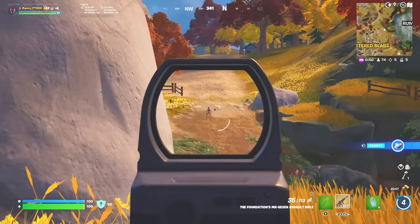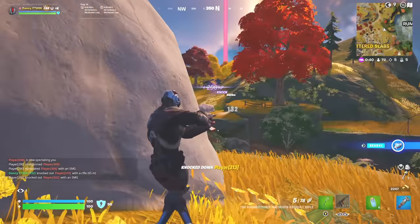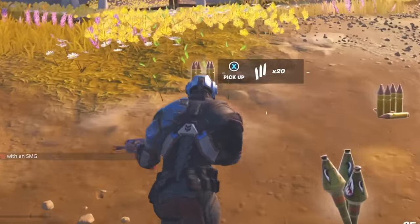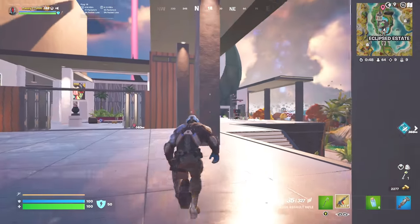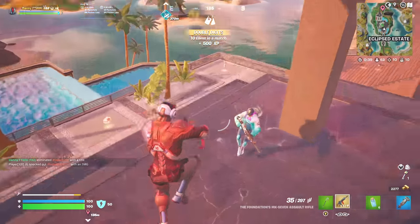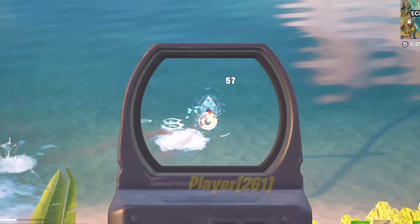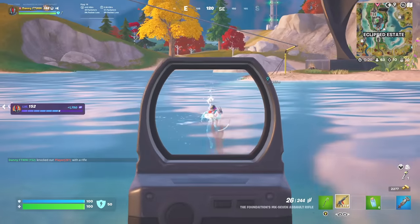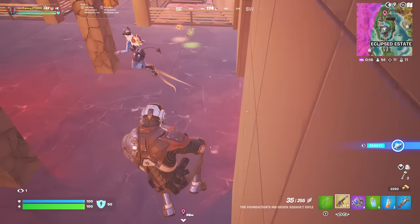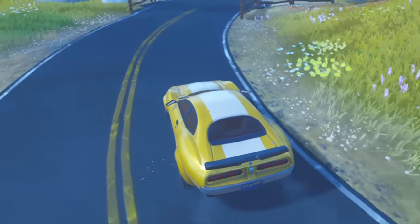There's a squad here that's split up a little — let's get this one first. We just knocked out two players. Now it's a 1v1 and we cleared out that squad. Beating the elimination record looks definitely possible with the mythic Foundation boss. Is anyone at Eclipsed Estate? There's someone looting — we just eliminated him. There's one right here — we've done a lot of damage. They're actually trying to run away but we got them. We can't have any of these players getting revived now that we're on squads. Someone's at the vault with a turret set up — we destroyed it and they didn't even see me. There are 50 players left.